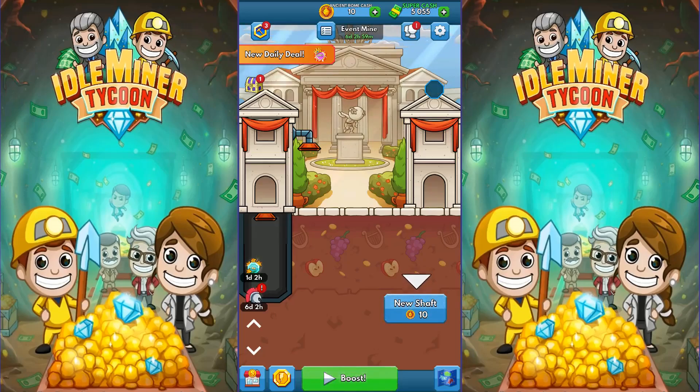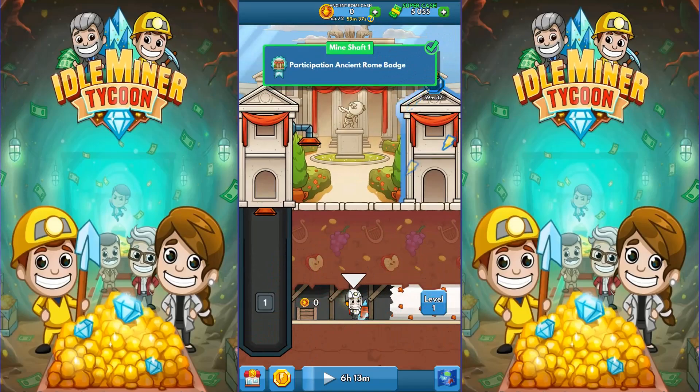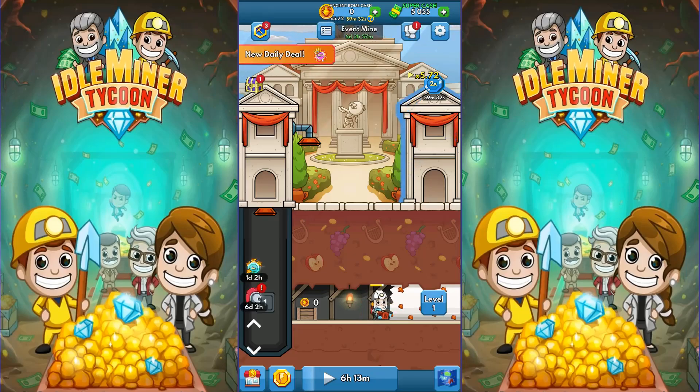Before we do anything, we boost the mine. I watched a video for a video boost at the bottom, and I used one of my many 2x income for an hour boosts. So we're getting a 5.72x when the money hits the warehouse at the top - that is going to speed things up a lot, otherwise it'll move kind of slowly. He's going to do some digging here. I like him to do it twice - it really helps. We have to get that first mine shaft to level 5 in order to get managers, and then to level 10 to make the next mine shaft available for sale.